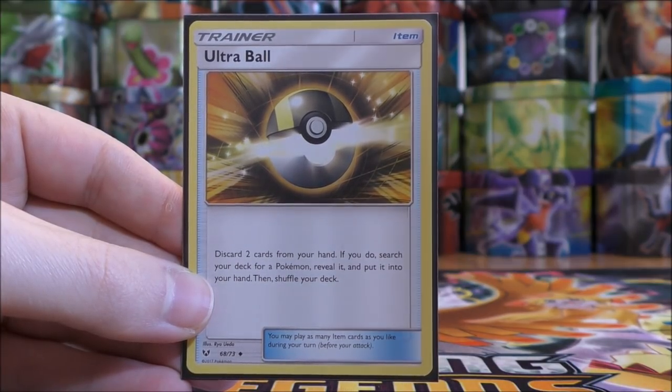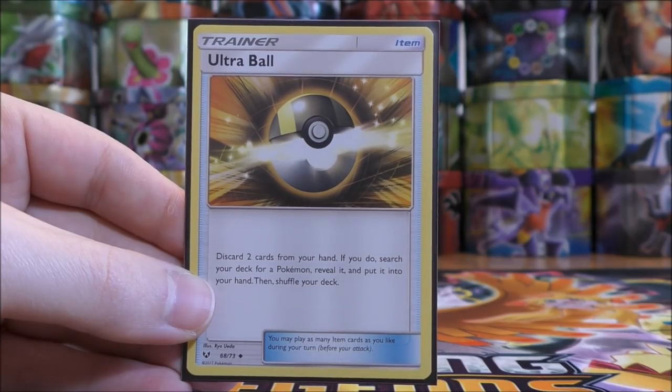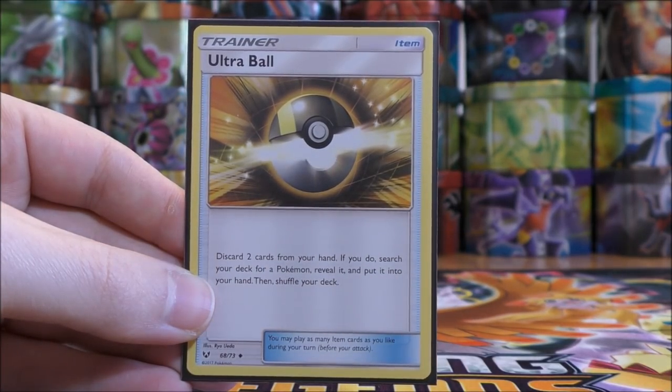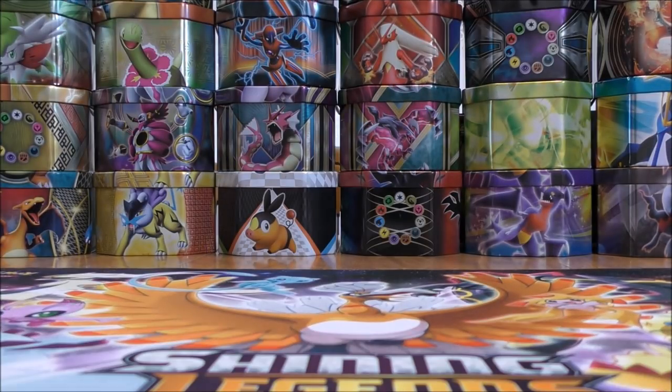The ability to draw cards just gives you more options each and every turn to get the Pokemon you want set up quicker or maybe get a Pokemon you want into the active Pokemon spot. That's really it for the trainers that help you draw cards. Now there are also several options for Pokemon.